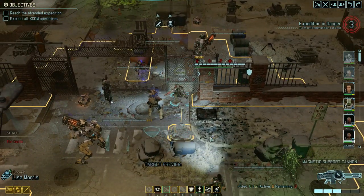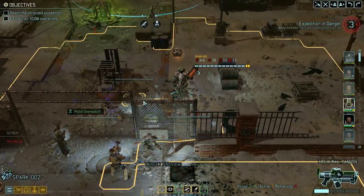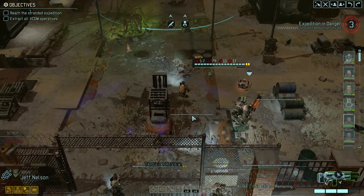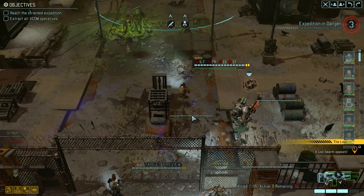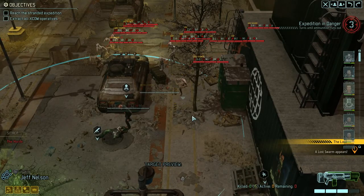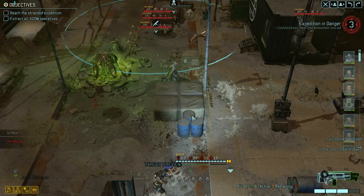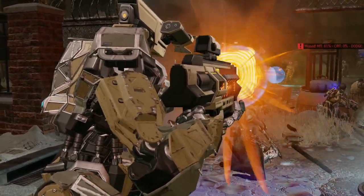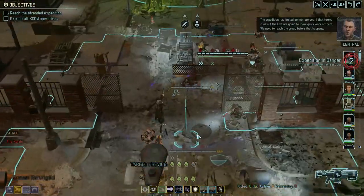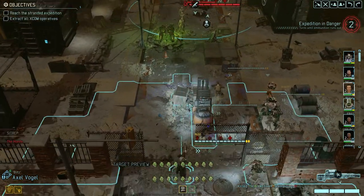Now who should we use? I think we'll get a reload in here - I think we'll use our medic. Got movement here - yeah, it's fine. That's not so fine. I didn't realize we had so much armor there. Oh yeah, we put the shirt on didn't we. The expedition has limited ammo reserves - if that turret runs out, the Lost are going to make quick work of them. Let's move in then.